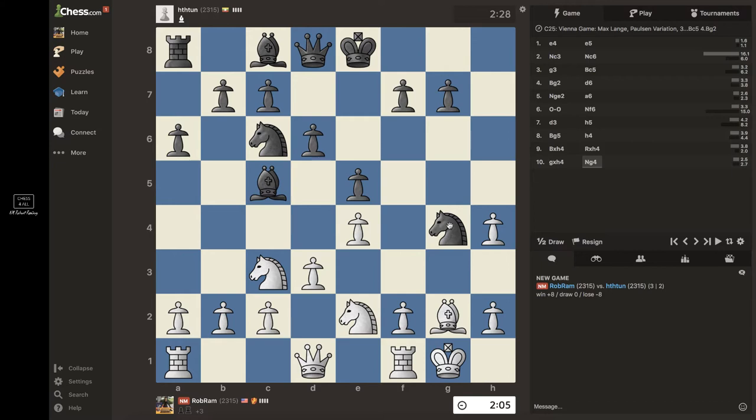I'm thinking of doing h3, but he's going to take on f2, rook takes, queen h4 — I think I have enough time to defend. So h3: he takes on f2, rook takes, queen h4, I need to protect f2, and then he could do bishop takes h3 — so this is not as easy as it seems. I could take with the bishop, I think I'm fine, so h3 is the move. You see, I have to calculate — if I make a mistake, I'm done. He had to go back — now I feel better.